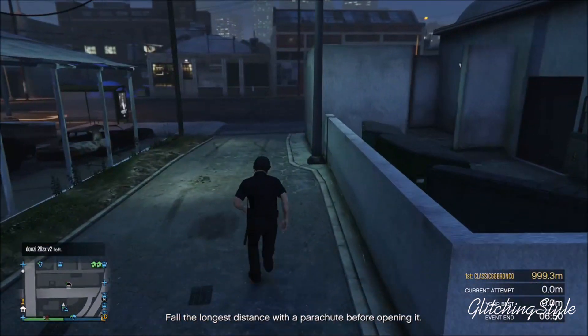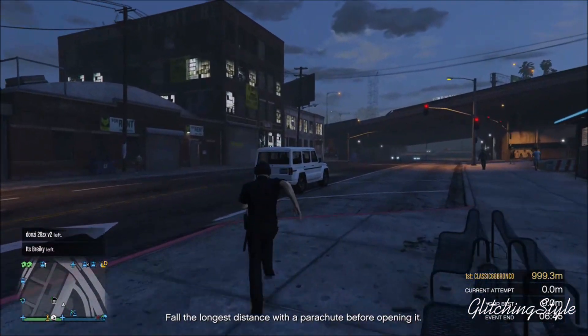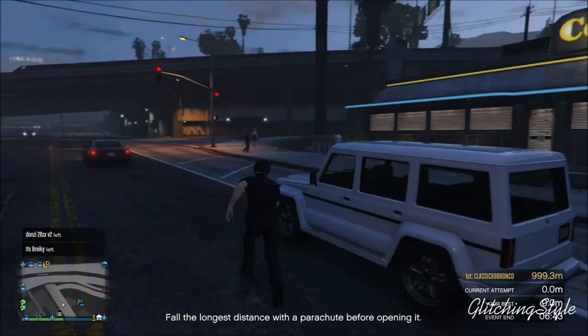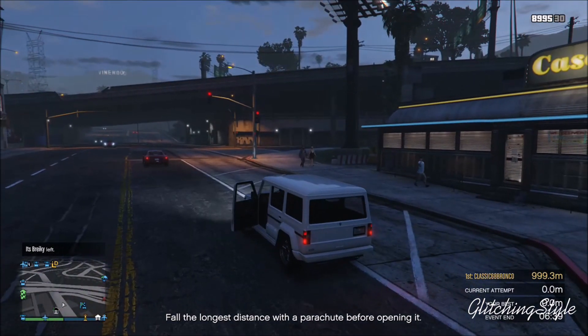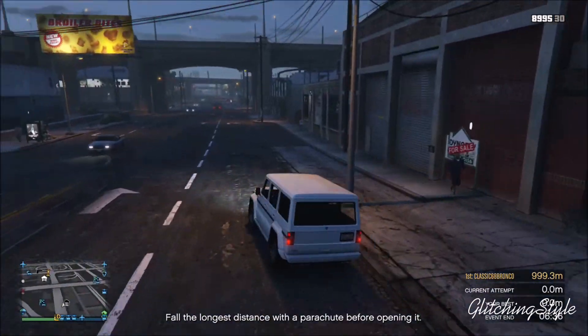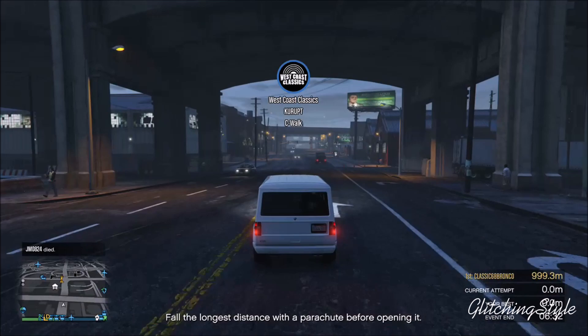I also recommend you do this glitch on Unit 2 Popular Street — it seems to be a very good place to do the car duplication glitch. Once you find your car, what you want to do is store this car into your garage.